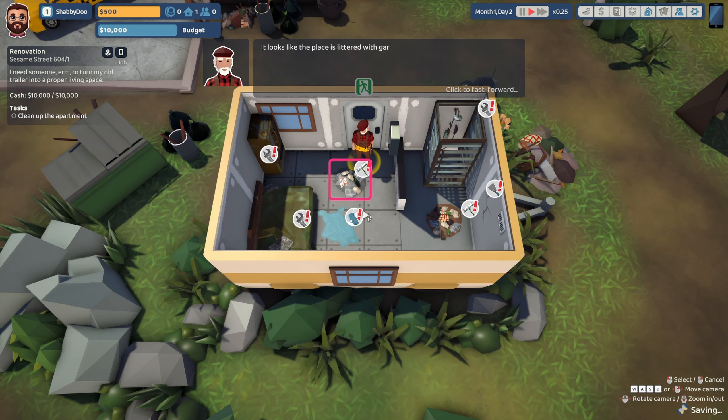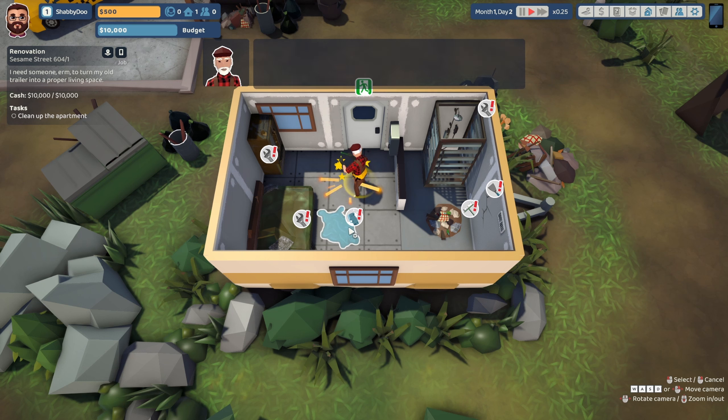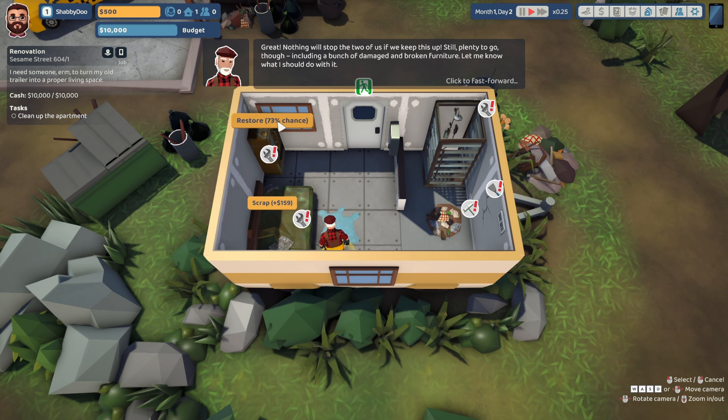Begin cleaning. The place is littered with garbage — no wonder I smelled something. I was starting to think it was you. Why don't we start with that? I know you don't like to get your hands dirty, so let me know what you want. Great — nothing will stop the two of us if we keep this up. Still plenty to go though, including a bunch of damaged and broken furniture.